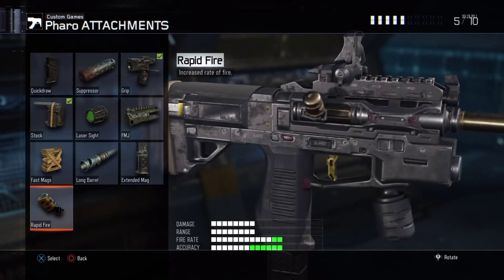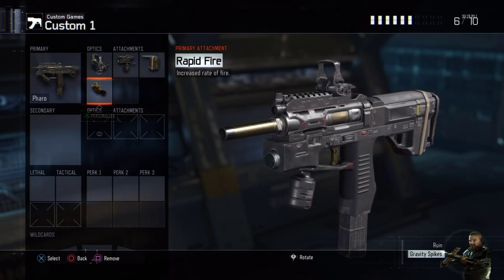After Stock, activate your Primary Gunfighter and then put on Rapid Fire. The faster you can shoot this gun and get the bullets out, the better. I like to put on Rapid Fire and this gun is a beast once you have all this on.